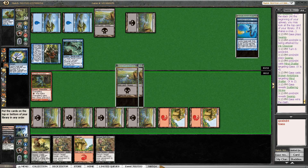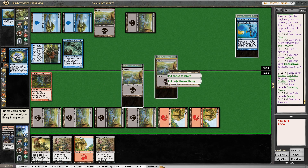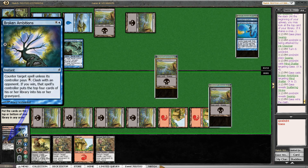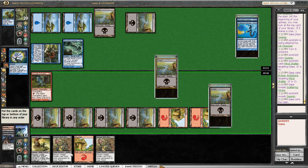No Counterspell — well that's very unfortunate. Okay, my opponent won the clash with Scattering Stroke. My God. So then I get milled by four cards.